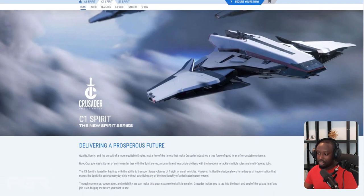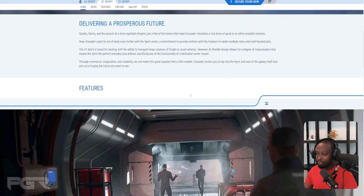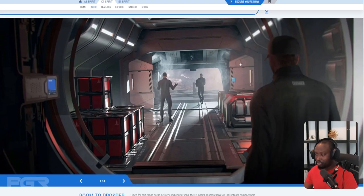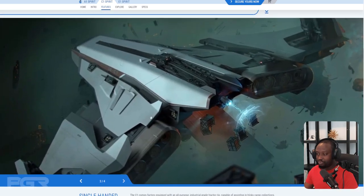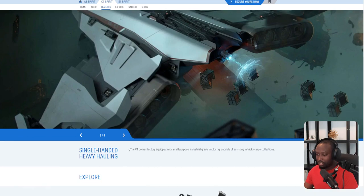The C1 is the one I'm mostly interested in — I think this is more like a general purpose version. It has some cargo space where you could actually put a small rover and still have space for cargo. You can see there are some doors in the back — that's probably where you'd put a rover. It also has a tractor beam as a utility aspect, so if you find a derelict you want to collect, you can pull everything close and drag it inside the ship.